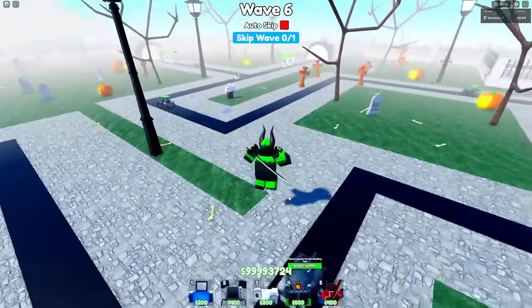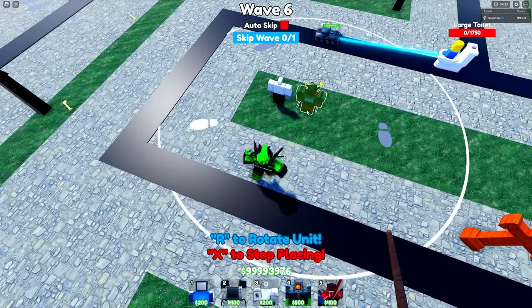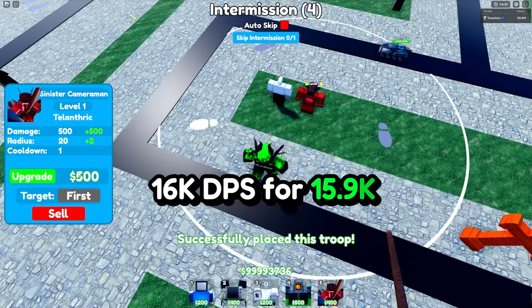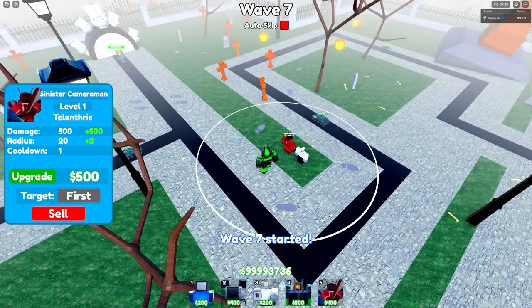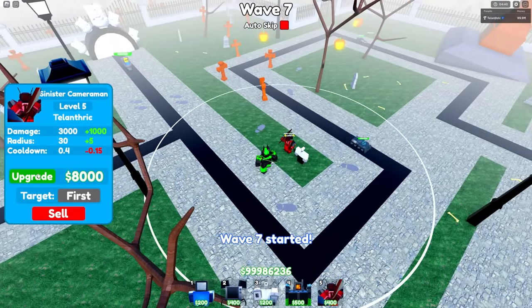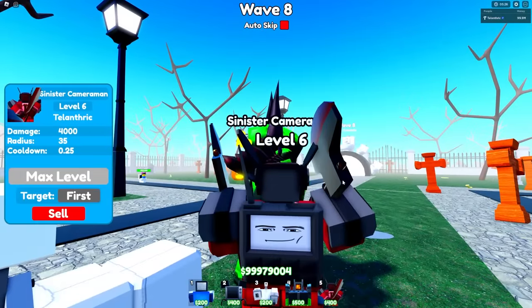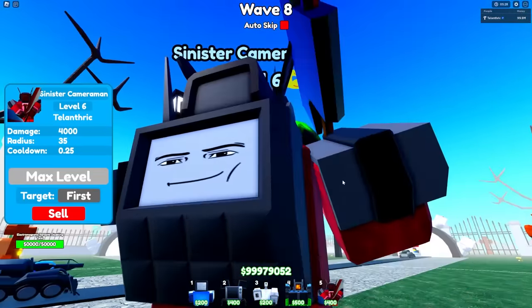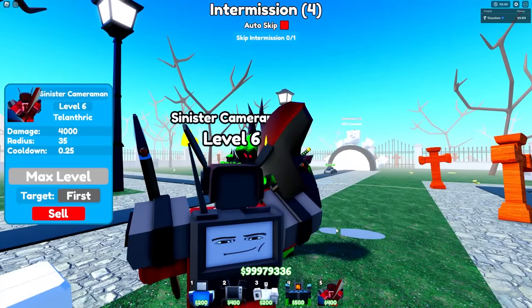At number 3 is the Sinister Cameraman. He literally does 16,000 DPS for only 15,900 to max him out, which is pretty fair. He also has 35 range. If you look at his back you may notice something pretty interesting — that part on his back is supposed to be glowing, though I don't know why it's not.